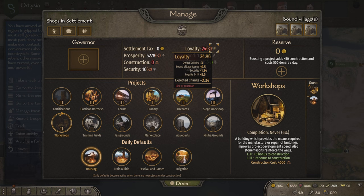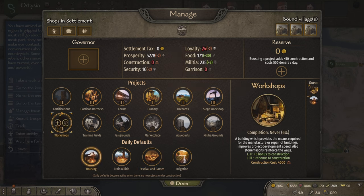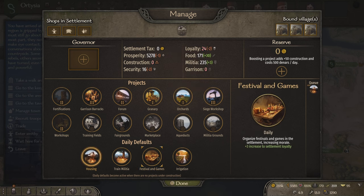If you're inside of the fief, then it will never rebel. So if you have low loyalty, make sure you don't leave the fief. To raise your loyalty, the only thing you can do is cancel all building projects and activate festival and games. This will provide this much loyalty per day and will have to be run until around 50 loyalty.